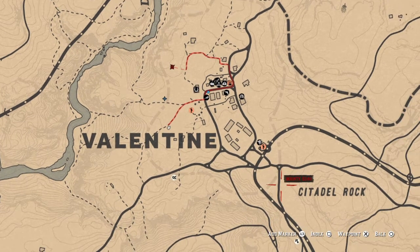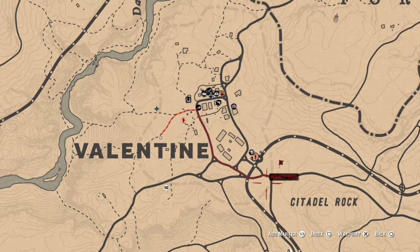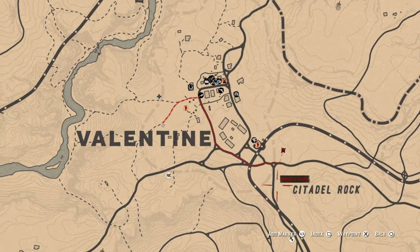Or you can come down here, just south of the fast travel point — you can find some over there and you can find some more over here.